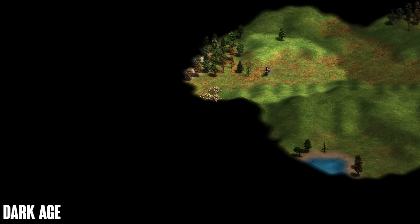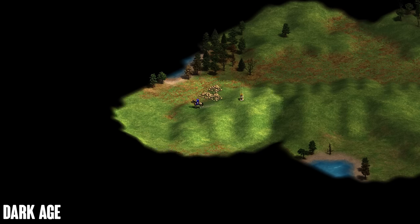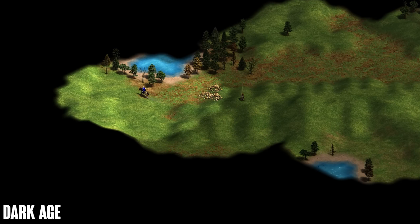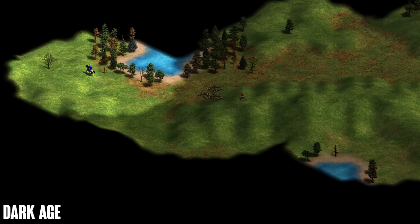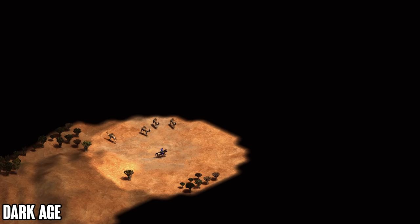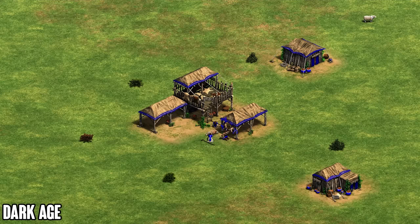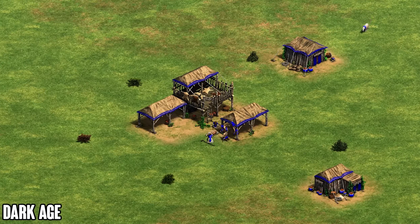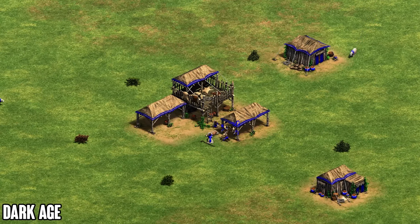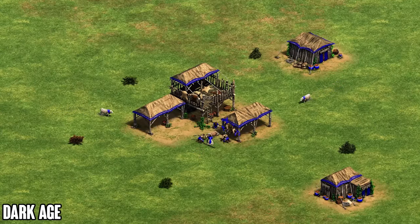A bonus tip for scouting: if you see a three-tile gold or three-tile stone on Arabia, chances are your opponent is on a completely different part of the map, because you never spawn too close to an extra resource like gold or stone. The same applies to a group of camels — your opponent won't be close to them. These tips help you get a smooth Dark Age and set you up for a good start going into Feudal Age.